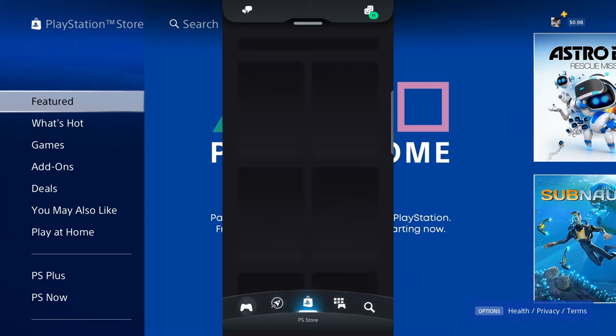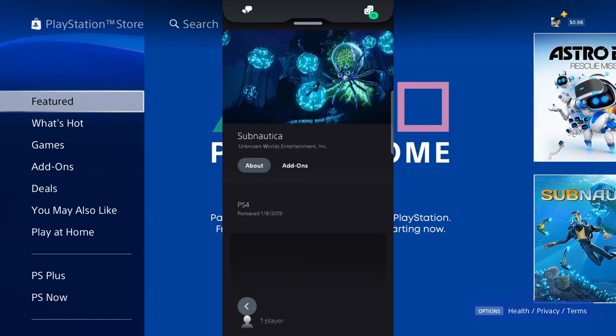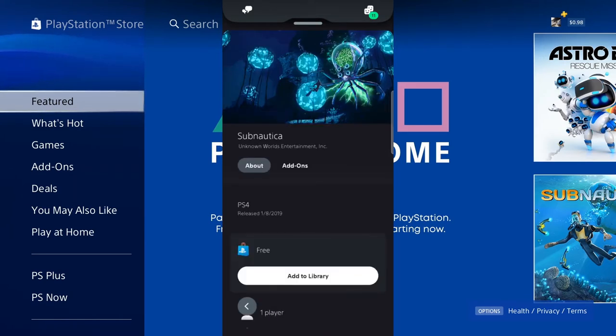Right there I get Play at Home — I'll click 'see more.' Astro Bot already shows as purchased since I clicked it earlier. I'm gonna click Subnautica to see if I can just add it to library. And yes, I get the 'Add to Library' button right here.